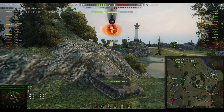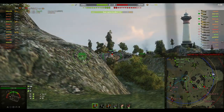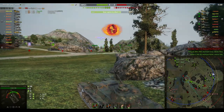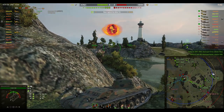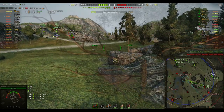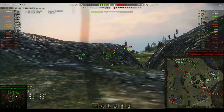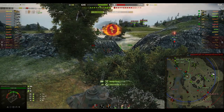He bounces the MS Type 64's shot back and puts a nice shot into the 64 — 331 damage. Very nice indeed. The WZ is coming around, and the T-43 has come around, so they're behind you Helmut. He's worried about the Type 64. The WZ is coming around and they've just killed one of our artillery.